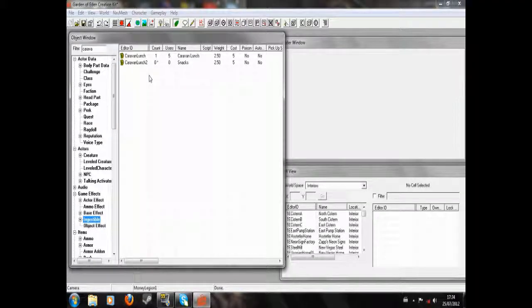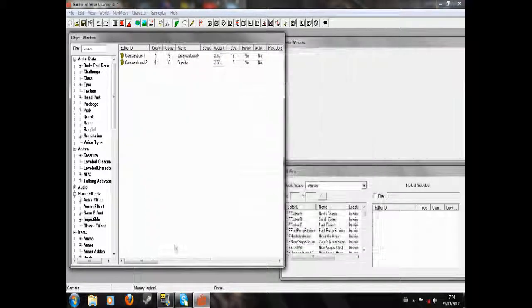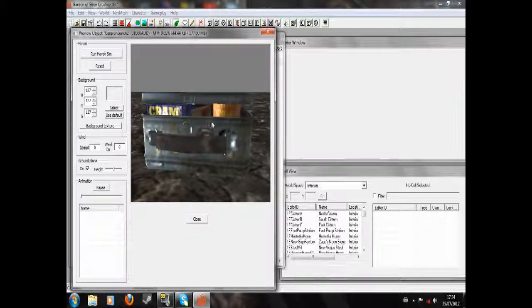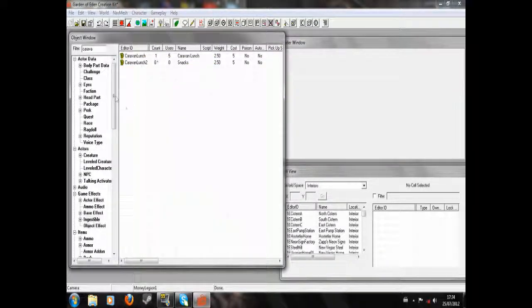Hello, today I'm going to be showing you how to make a recipe in the Fallout New Vegas GECK. Say for example you've made an ingestible that you want to be able to be made at a campfire. So what I've done here is I've made something called Snacks, which is basically a modded caravan lunch. But I want that to be made at a campfire.